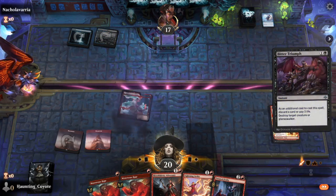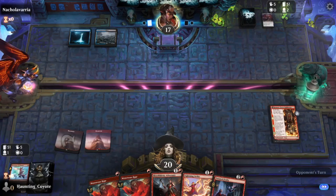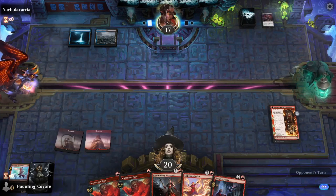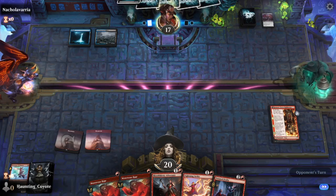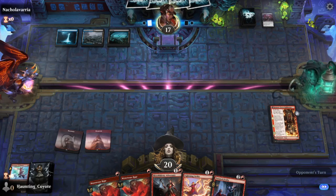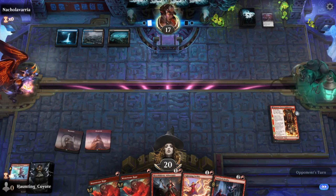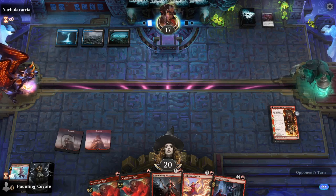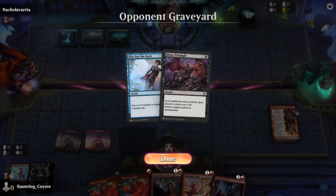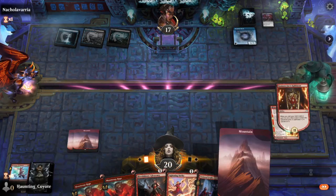Okay — three damage on him from that, right? Discarding the card — probably smart. Let's see if he slipped out the back. What could he possibly be doing? Ooh — Mindlink Mech. Great card.